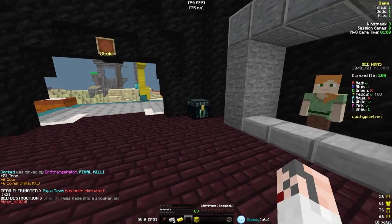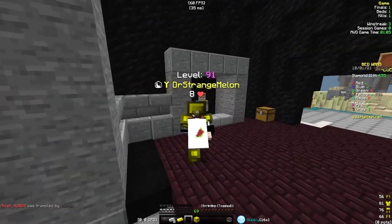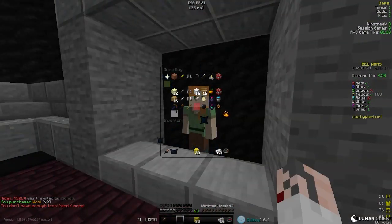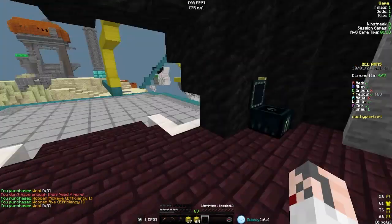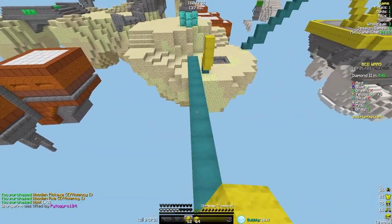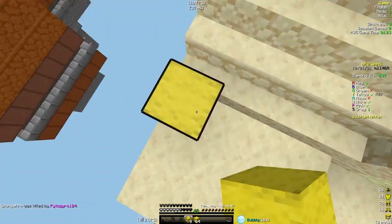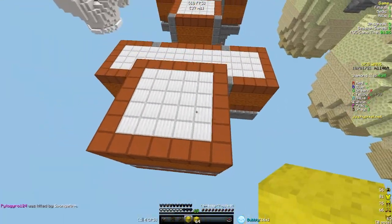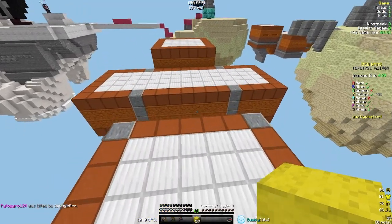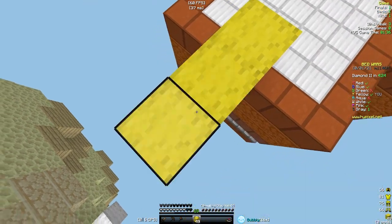The stats mod is super helpful — I got one final, one bed, and one kill. You can't normally see that in solo games, so that's really nice. It also has average game time, session games, win streak — I'm on a three win streak right now — and average session FKDR and stuff like that, which is pretty sick.